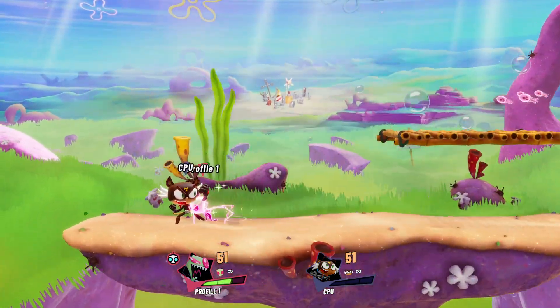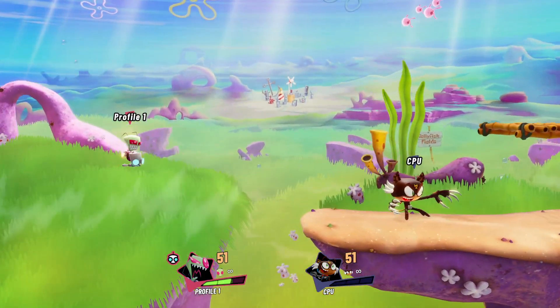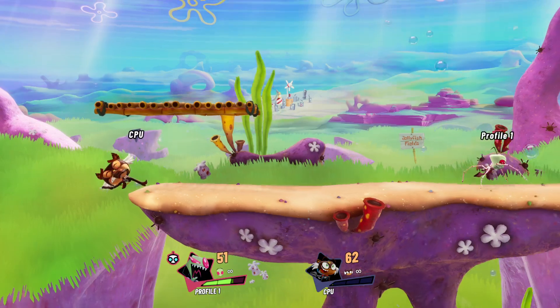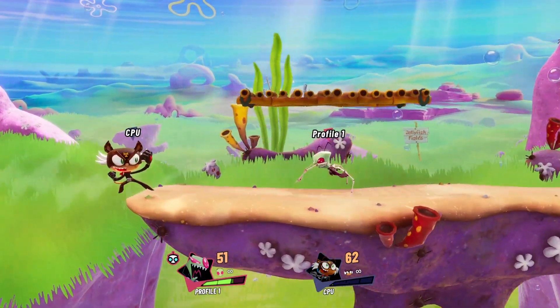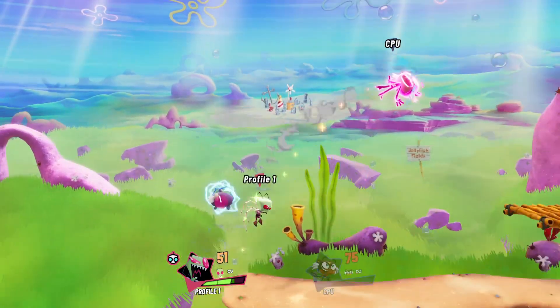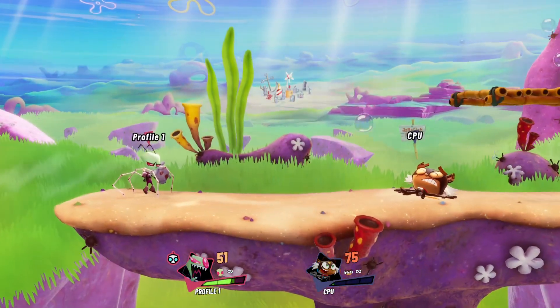You can still hit someone with a regular move out of a regular slime cancel. But if you want to send someone upwards, it's going to be Mini Moose — and Zim wants people above him anyway.